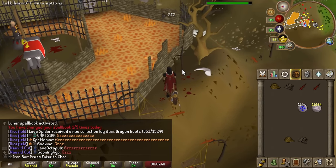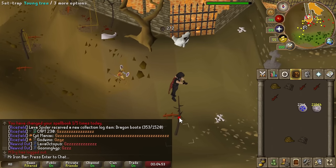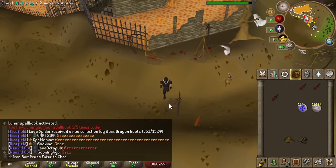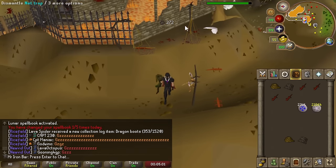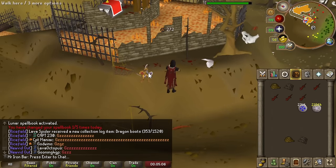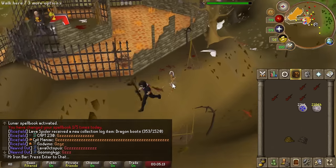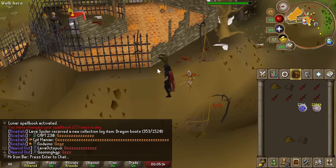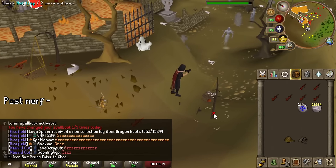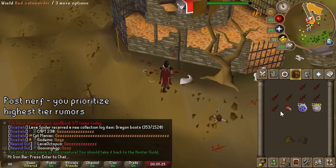Generally you want to do the highest tier you can. However, there was an unintended design flaw with the original release where the expert tier at level 72 hunter was actually the best for drops, XP, and the pet. So throughout this video you'll see me doing the second highest tier despite being 99 hunter — but nowadays just do the highest tier you can.